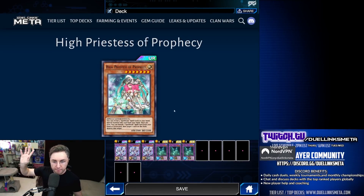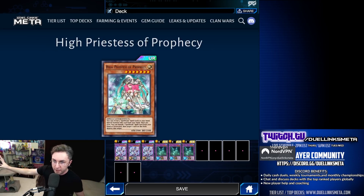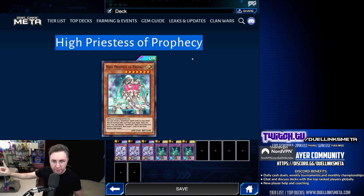Finally, Spellbooks have their boss monster: High Priestess of Prophecy. This card is nuts. She special summons from the hand, she destroys cards on the field. Spellbooks are known for putting your opponent to sleep, but no more. You could end the duel very quickly with High Priestess of Prophecy.